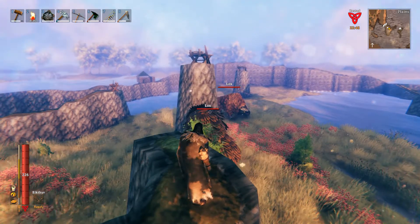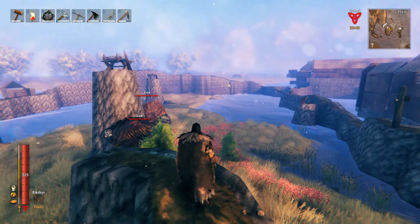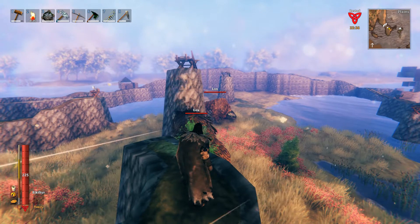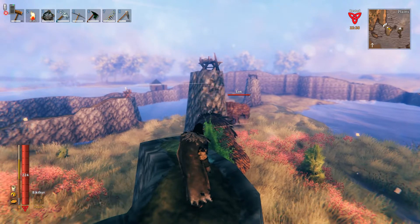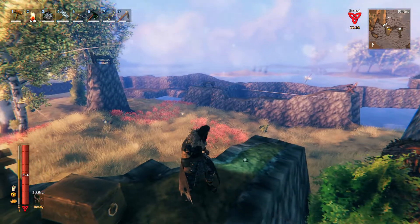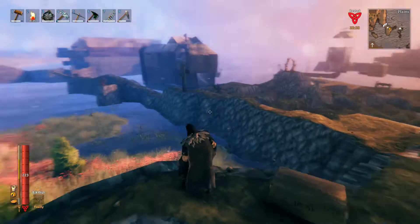Wood has no chance of ever holding lox because they'll just smash it in one hit. Stone does a little bit better of a job but it's still unreliable, because if you get too close to the pen they'll start smashing it, and other enemies can spawn and also destroy the pen, and then your lox get out and it's a nightmare. So I figured the really only good way to pen lox is with a natural wall, which is what you see now.